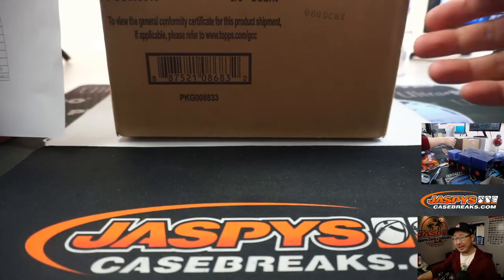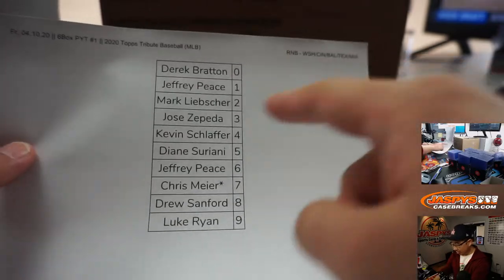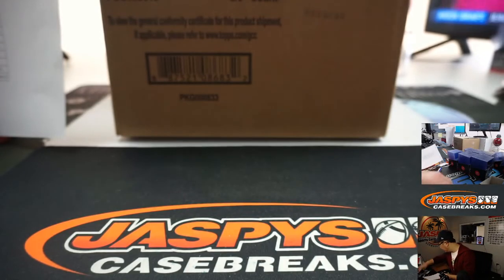You'll notice some RNBs — some random number block teams. So it works just like our random number block breaks, but only for those teams and only for Pick Your Team 1 in this particular case.